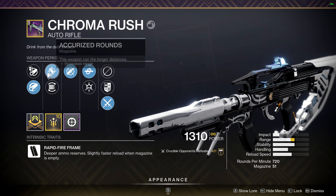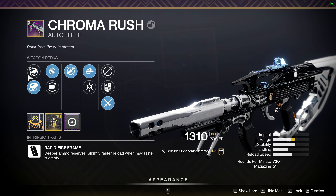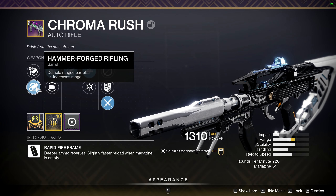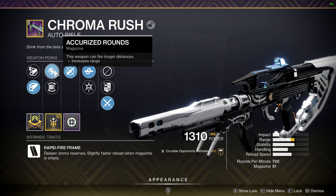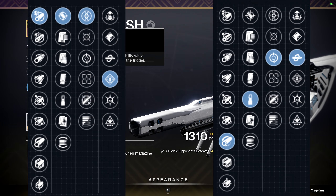There are two like set god rolls that involve the first two perks being the same. It's either Hammer Forged, Chamber Barrel, or Polygonal — all three of those are really good. Then there's Accurized Rounds, and I think there's also some other round option that I'll put a picture on screen. That's the god roll. Dynamic Sway is very good.